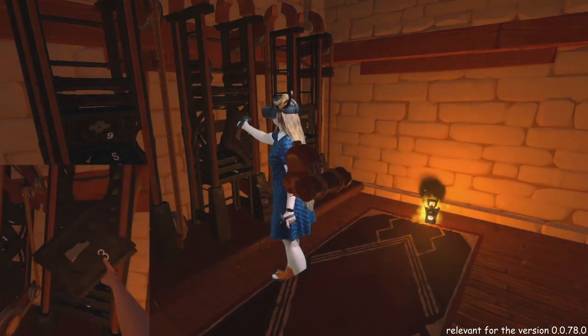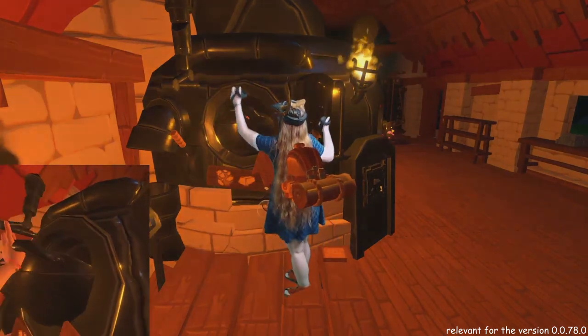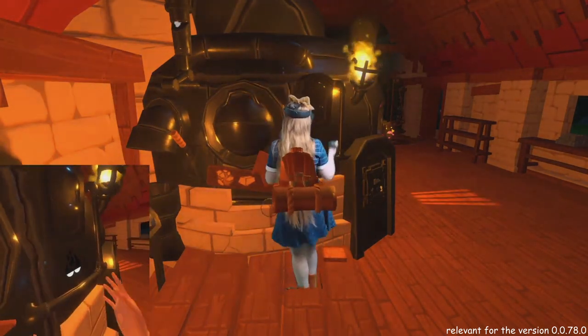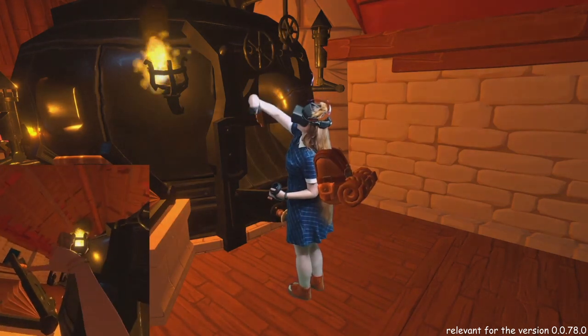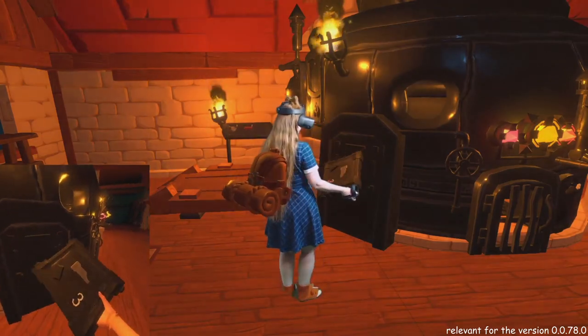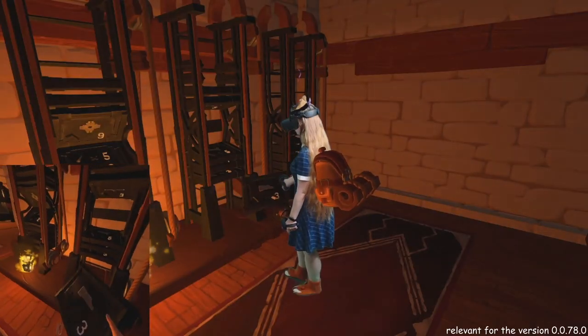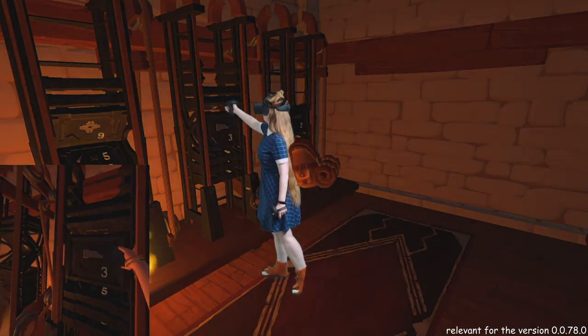Now let's take that blacksmith mold we need. We place it on the smeltery, take our ingots, put them in, close and wait. Ta-da! The hammerhead is ready — you don't need to forge it. Don't leave the mess, put the mold back. Find the place, put the mold inside. You need to hear the sound or it won't go there.